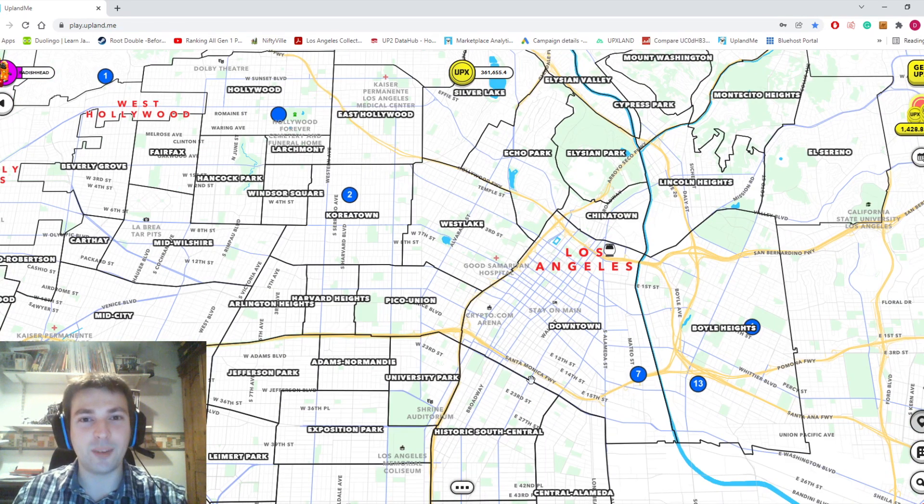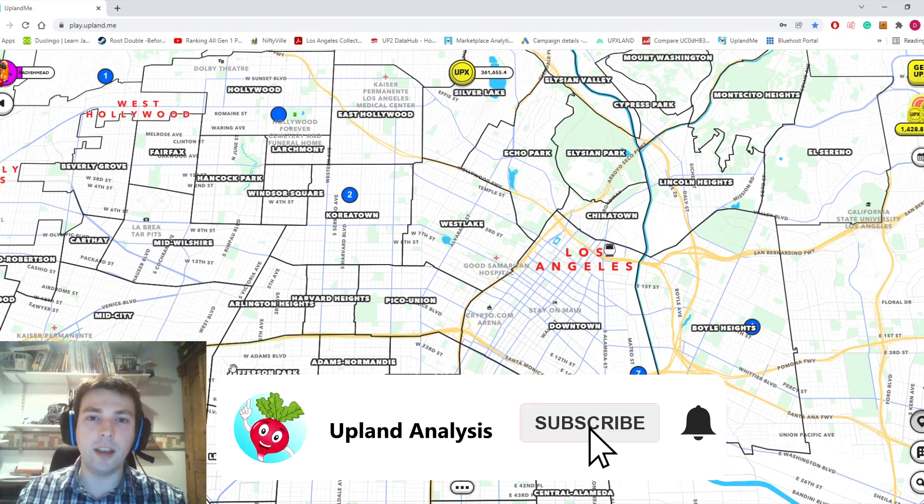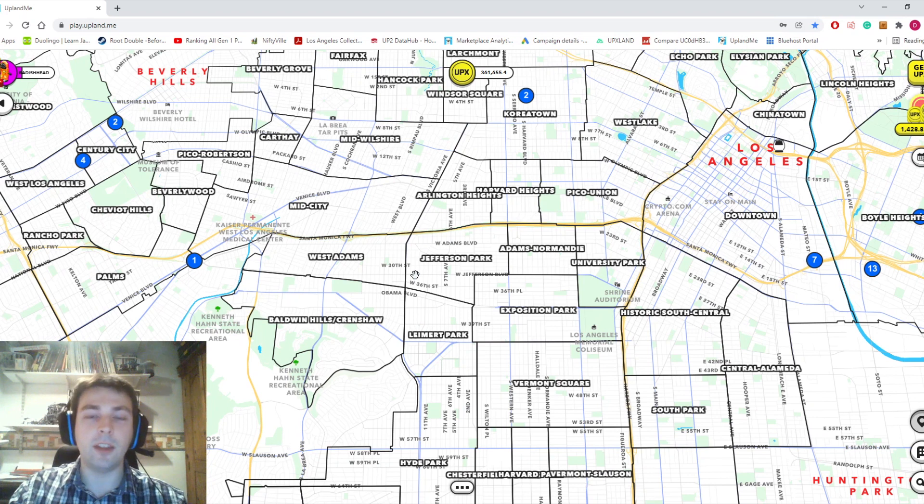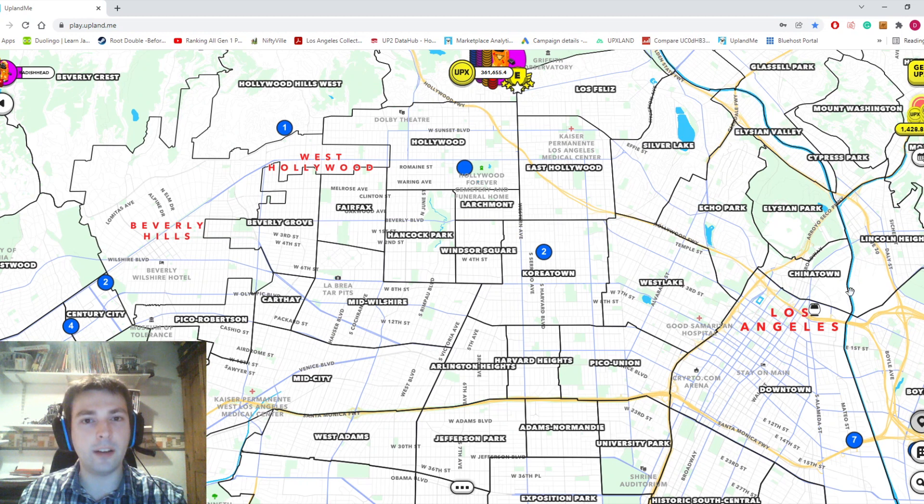Let's talk about the good first. I think the good for me in terms of the release is that when it worked, there actually was enough opportunity for every player to get something they wanted, as long as they were able to move quickly from place to place and didn't linger in one location for too long. Because Los Angeles is so big, even though there were quite a few really popular areas, you didn't have to be in that area right at the start in order to mint there. Except a couple of exceptions — Hollywood Boulevard obviously minted in seconds.